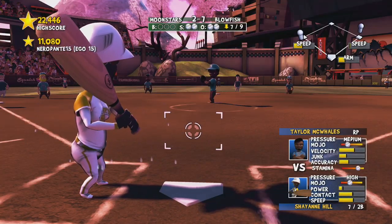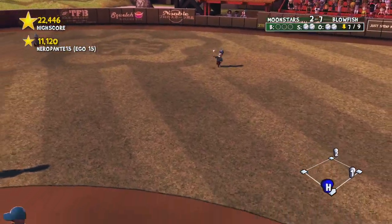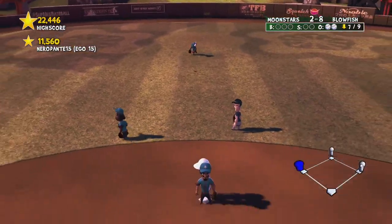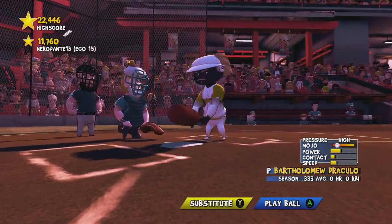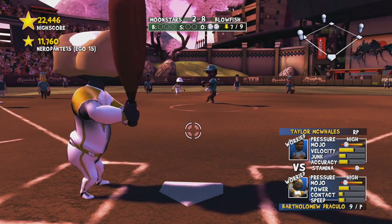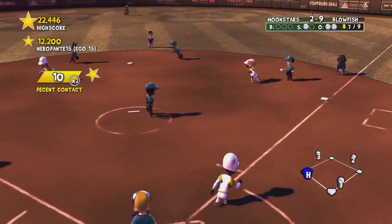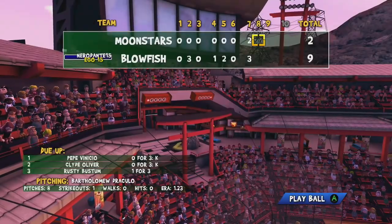I'll probably throw a ball here — nope, still got a base hit, hell yeah, runner home! Now I have the bases loaded — hopefully my batter has extreme power. Let's see what we can do. Runner home — nope, double play. Well, third out anyway.